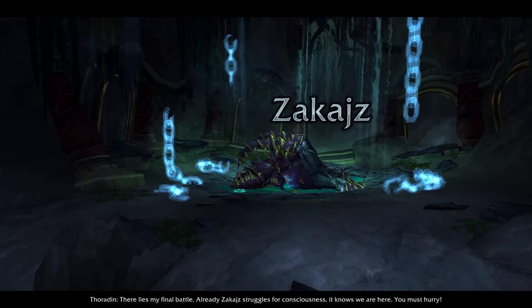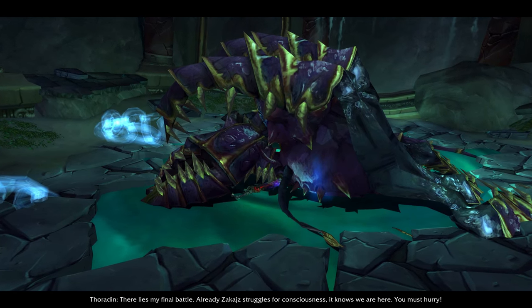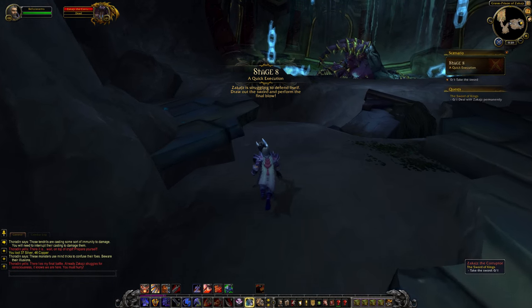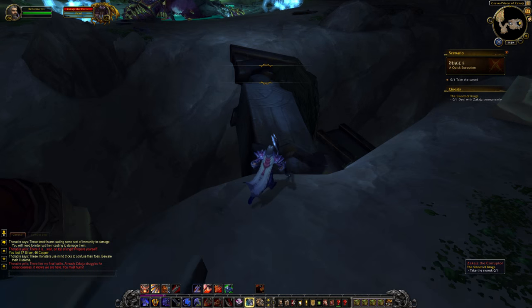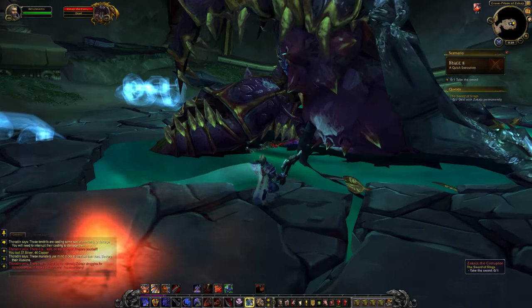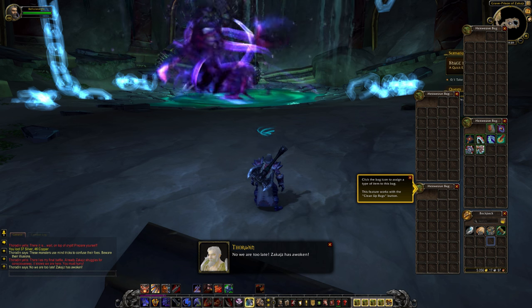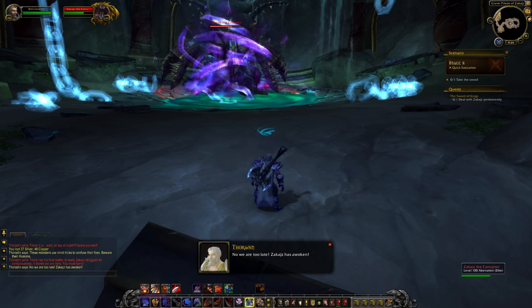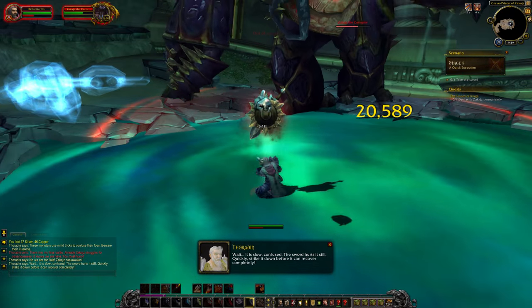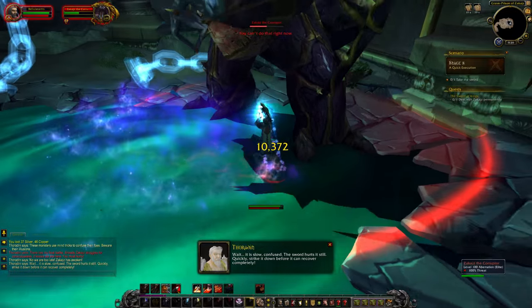Thoradin speaks: 'There lies my final battle. Already Zakajah struggles for consciousness - it knows we are here, we must hurry.' There you can see Stromkar buried inside him. 'A quick execution - Zakajah is struggling to defend itself, draw out the sword and perform the final blow.' I have a feeling Zakajah won't make it that easy. We get blasted back and didn't pick the weapon up. We are too late - Zakajah has awoken, with 500k health. I forgot to use Colossus Smash so that Bladestorm wasn't very effective.